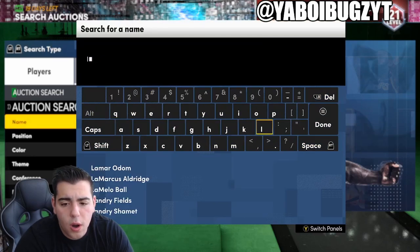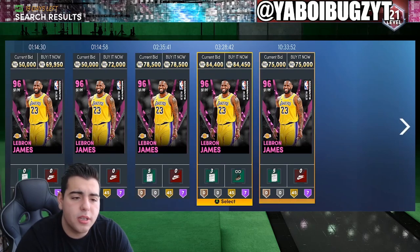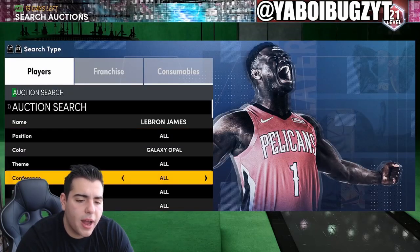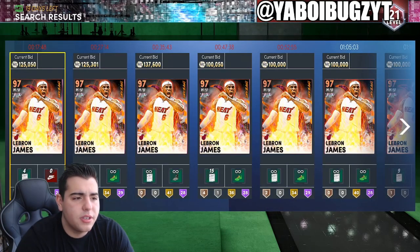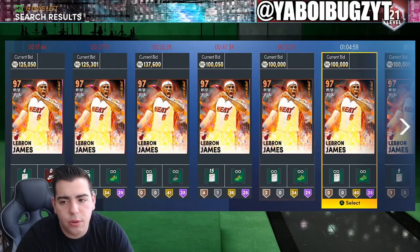We're also going to check LeBron James. The Pink Diamond moments LeBron is now at 75K — I saw that coming. The Opal LeBron James at minimum buyout — let's see what he's even at. This card should be a buyout once they drop the Dark Matter version. He's still probably around 200K. Is this card even good? Not really, to be honest.